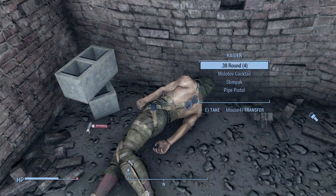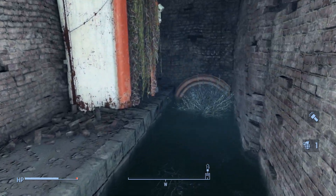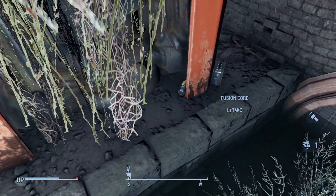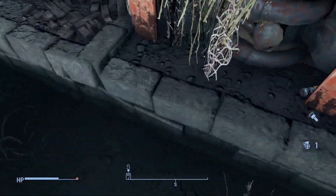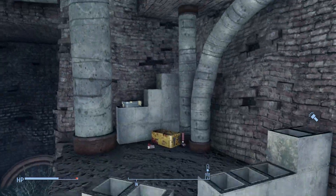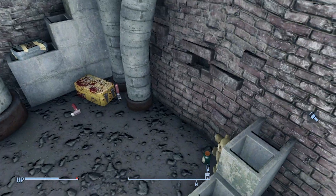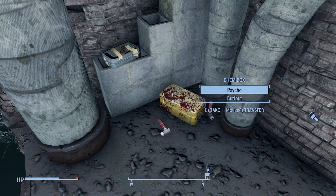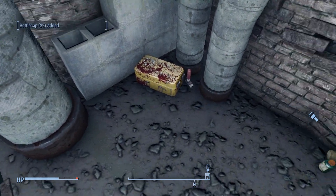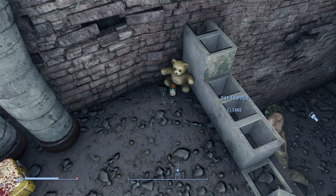With all that, we can finally move forward to loot the raider. And just around this corner, we barely spot the Fusion Core and Vault-Tec lunchbox hiding behind this pipe. After grabbing those, we can find a way to this chem box. After making use of these cinder blocks to hop up, we can see the cap stash above the two Jet on the ground, and a Day Tripper guarded by this innocuous-looking teddy bear.